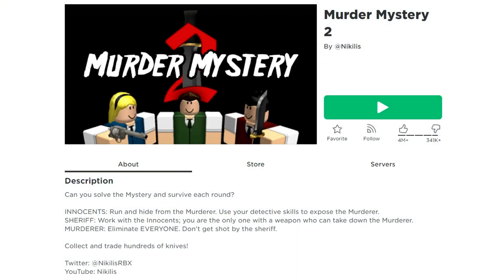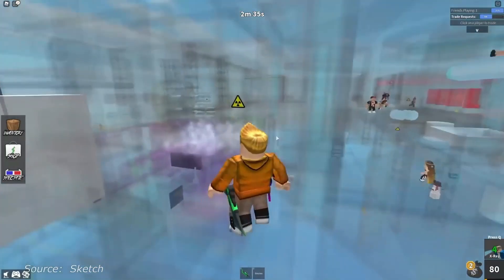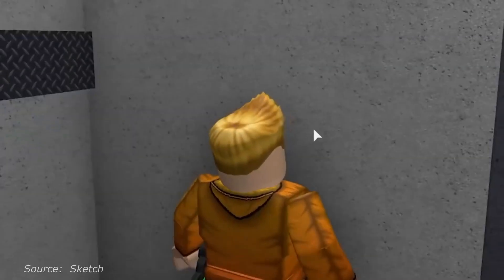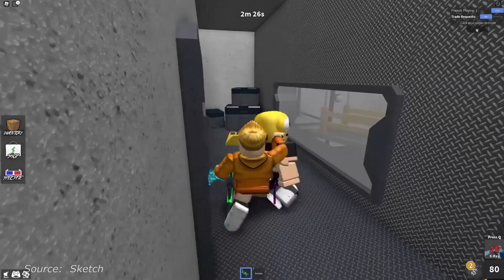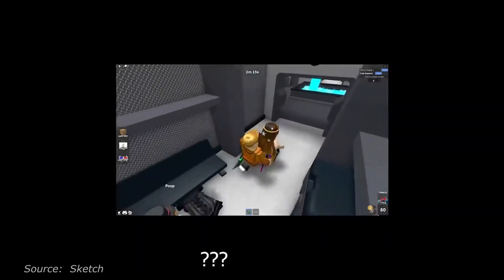Number seven: Murder Mystery 2. This game has some interesting gameplay features. In addition to peaceful players and murderers, there are sheriffs in the game who need to find out who is the traitor and bring him to justice. Scandals, intrigues, investigations — there's everything for a great time with friends and random people. Lots of fun is guaranteed in this one.